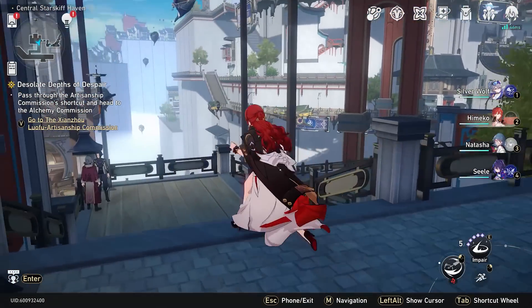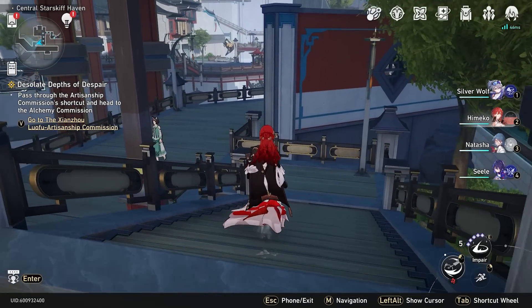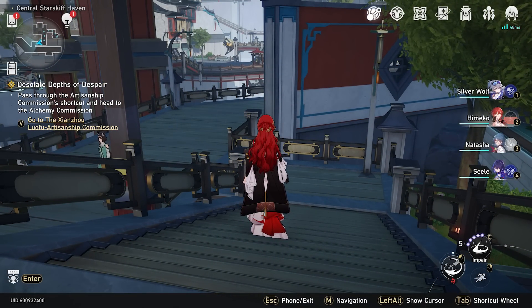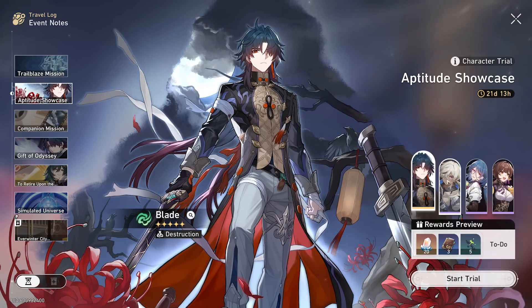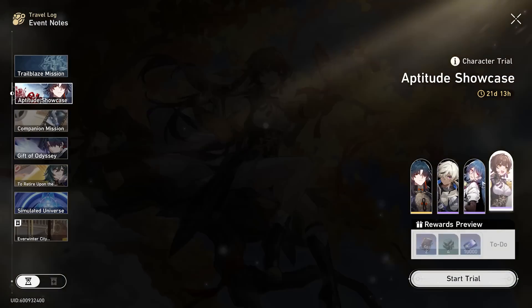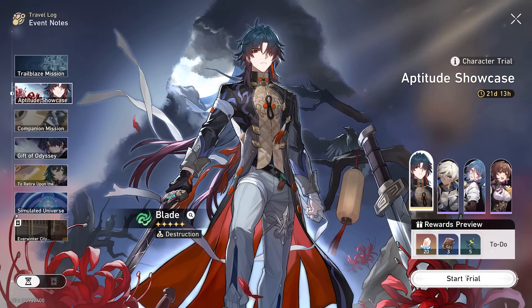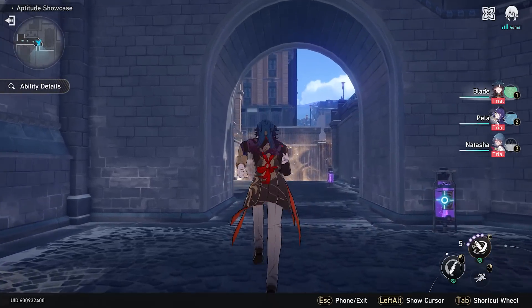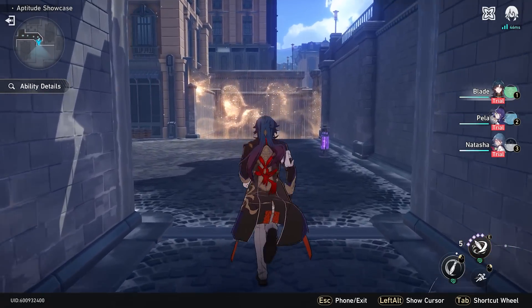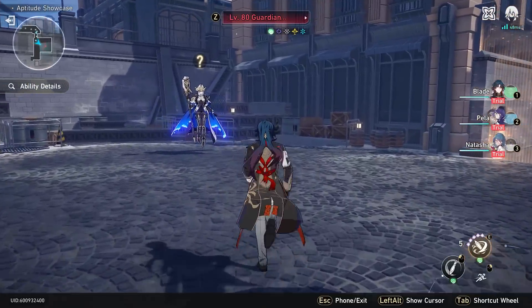We've got a lot of stuff to do today, but the first thing I want to do is actually try Blade out, because I know nothing about his kit. I don't really do research on these characters, and I was away on vacation during the 1.2 live stream, so I completely missed the Blade kit overview. After HP is lowered several times, he automatically deals damage to all enemies — so he's constantly self-inflicting damage, meaning I'll need to use him with some sort of healer unit. Honestly his outfit isn't my favorite, but we'll get used to it.